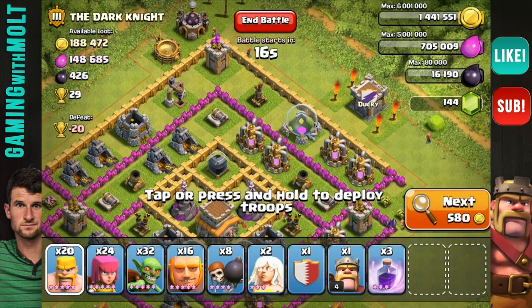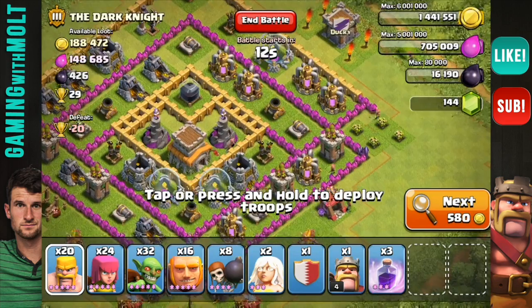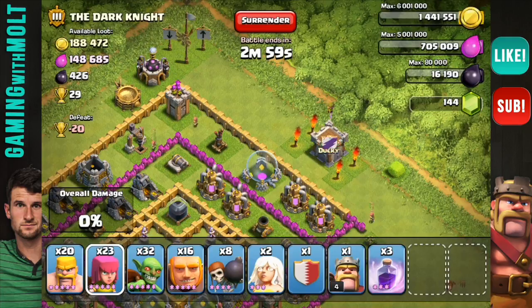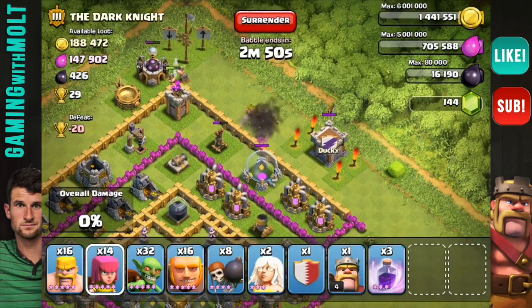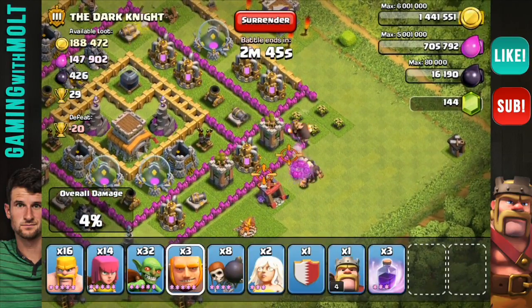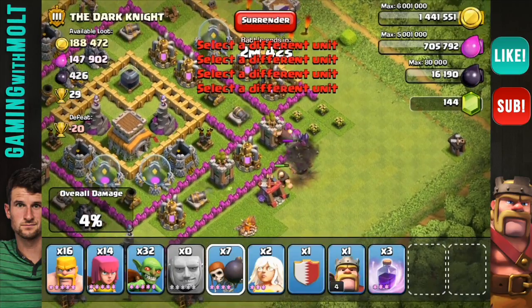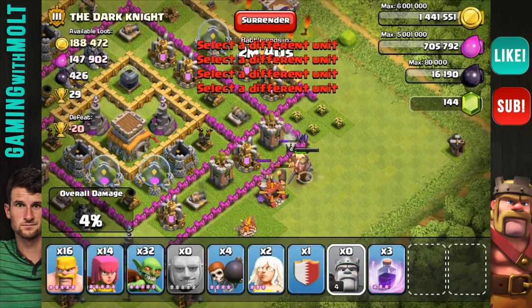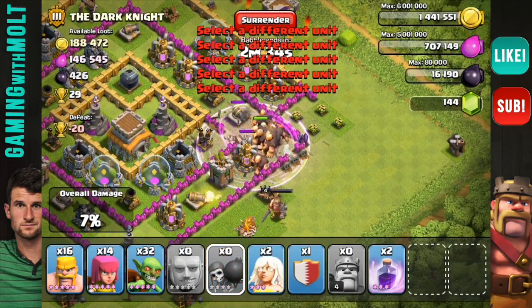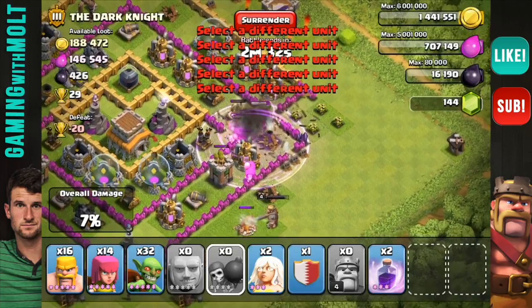I'm going to attack from the bottom but I'll check for Clan Castle troops first — there aren't any. I'll distract up here with a couple of barbarians and try to take out this air defense. That mortar is about to do work. Let's go ahead and drop our giants right down here, then drop a rage spell right there.